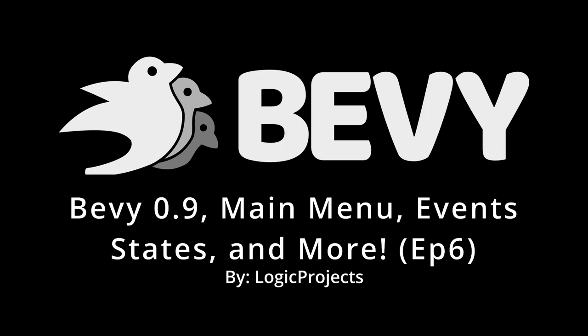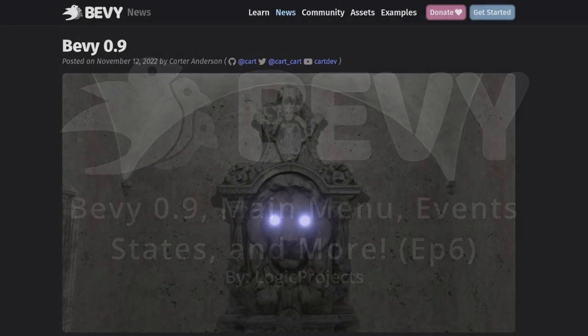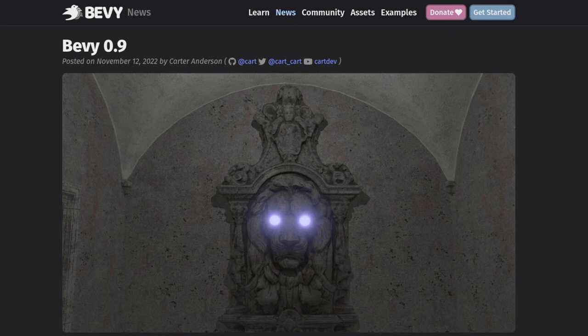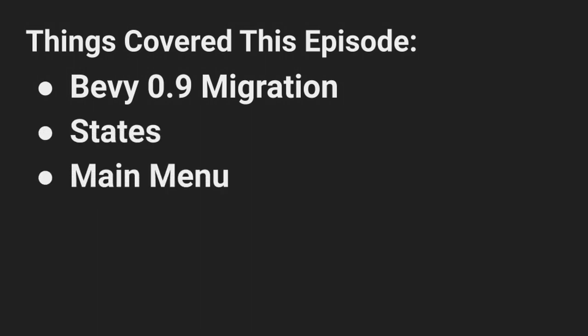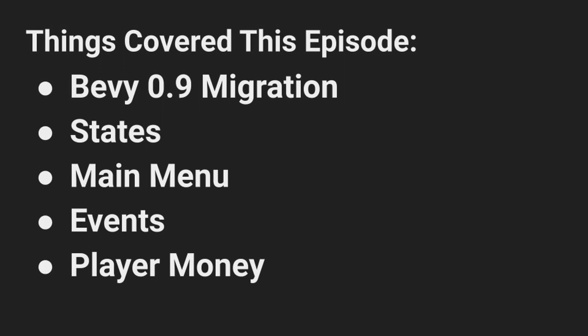Howdy, and welcome back to making a tower defense game in Bevy. Since the last video, Bevy has released a new version, so the first thing we'll do today is migrate our code to Bevy 0.9. Then we'll create a main menu and learn about states and events in Bevy. Finally, we'll end the episode by giving the player money for each target they kill, which should set up future gameplay systems nicely.